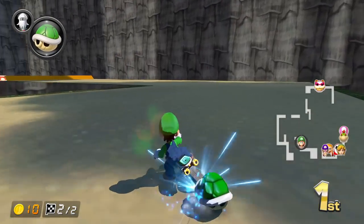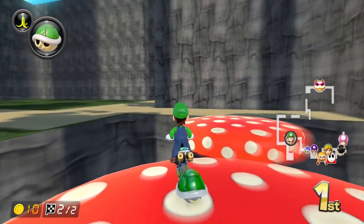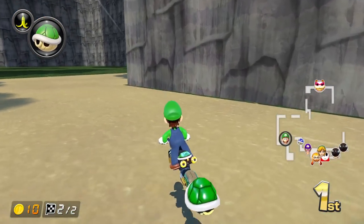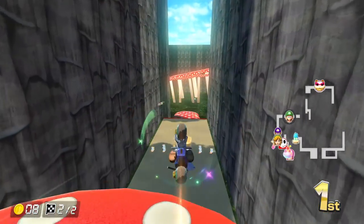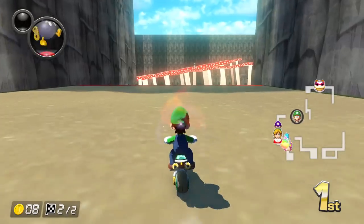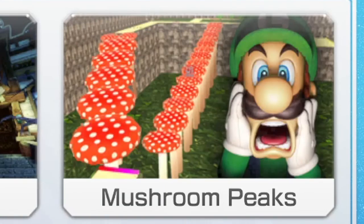I do wonder, because of how the Mushrooms give you less height and more speed, if that left path is faster now, especially since it's kind of difficult to make this turn without hitting the wall in 8. But overall, considering this was something I initially just made as a joke, I'm actually really happy with how this turned out. The course goes over Shy Guy Falls, and there's my incredible course icon.